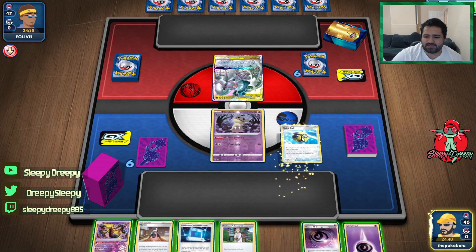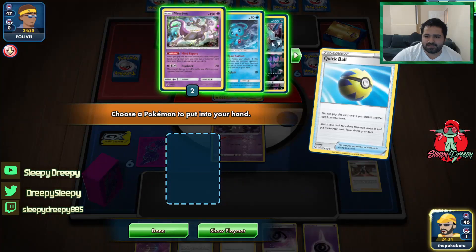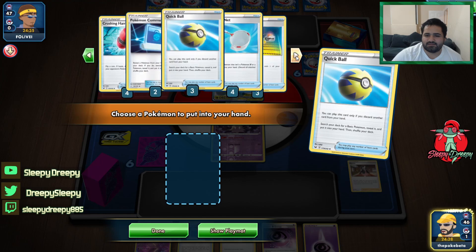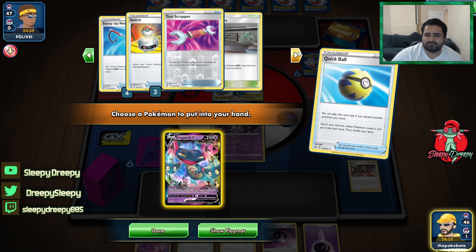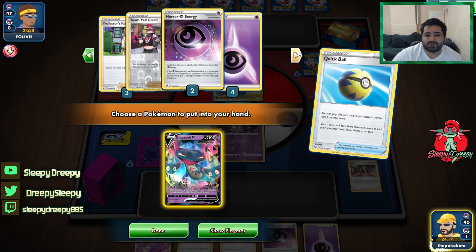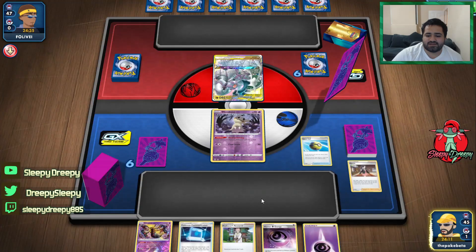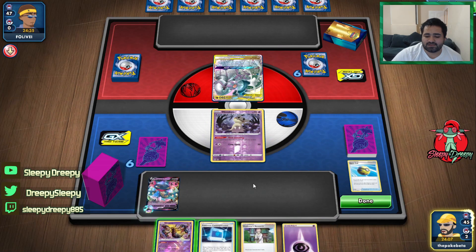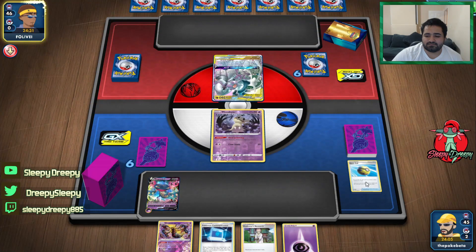We're going to dump the Marnie, then go ahead — we have four cards. Grab one Dragapult, one Marnie, because we just dumped one. Team Yell Grunt — go five. Attach a Horror Psychic Energy here and pass.